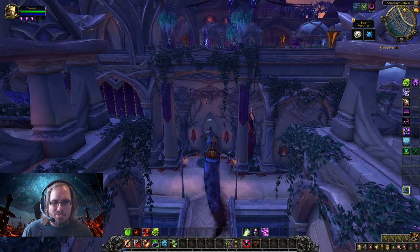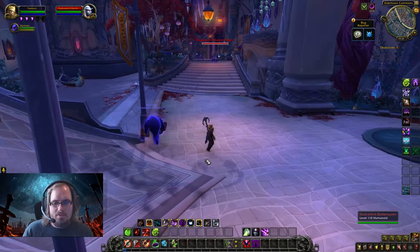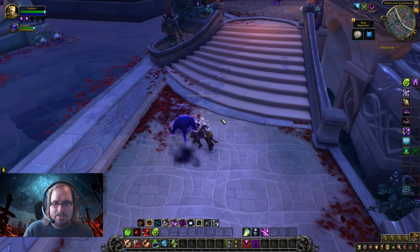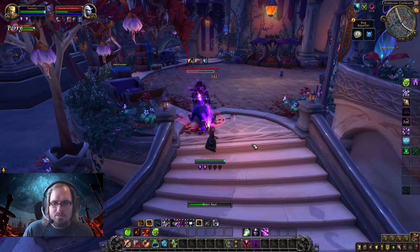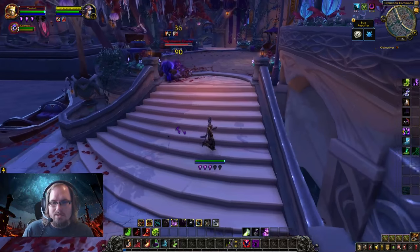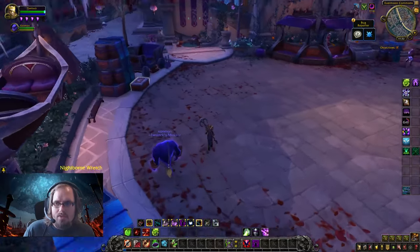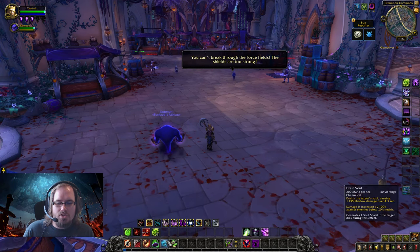We're here in Suramar City with our Voidwalker up. From as far away as we can, we cast Agony, then Corruption, then start hitting Unstable Afflictions on our target, followed by Drain Soul to finish. The nice thing about Agony and Corruption is that they're instant cast, so you can use them while moving. You can see we're at four soul shards, which means we got refunds from some of our Unstable Afflictions or generated one from Drain Soul.